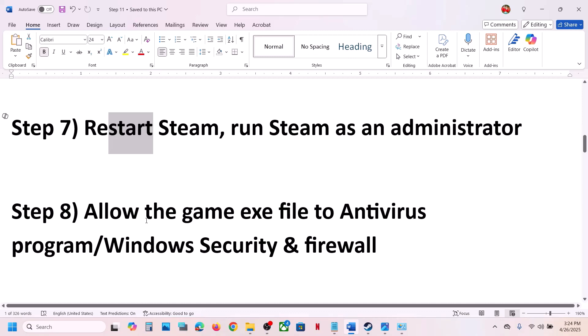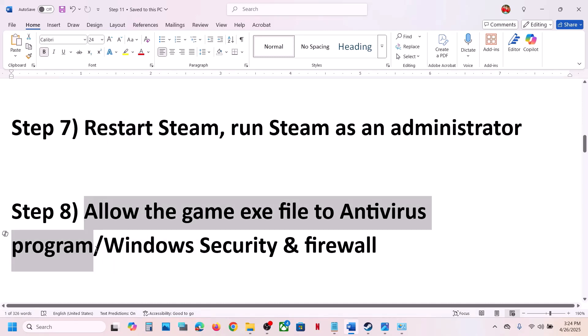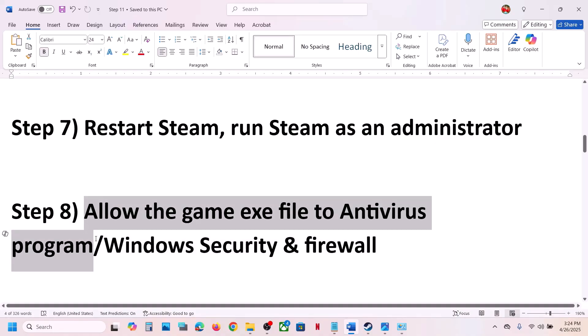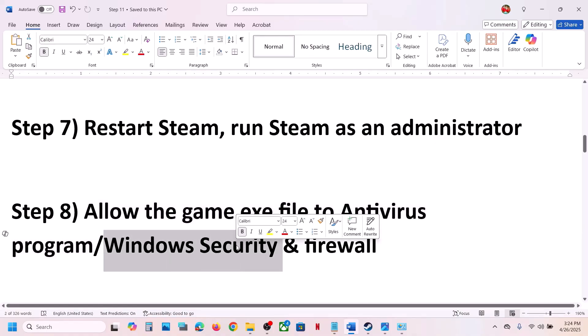The next step is to allow the game EXE file through your antivirus program. If you have any third-party antivirus like Avast, Norton, Bitdefender, McAfee, or whichever antivirus you have, allow the game EXE file. For many players, closing Malwarebytes has also helped, so if Malwarebytes is running, close it, then launch the game and check.